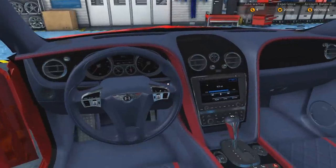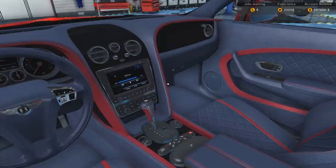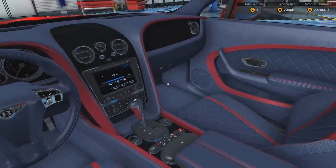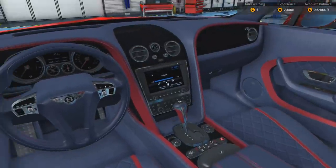The cool thing is you can go inside and pretend like you're rich and actually own this car. On the bottom there you can see you've got heated seats and cooled seats and all that good stuff, which is pretty cool for a 2008 car.